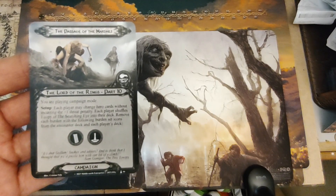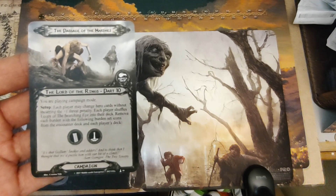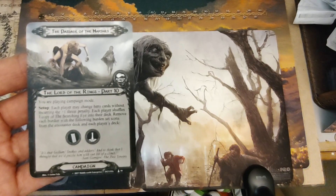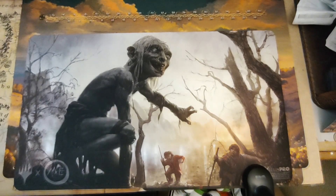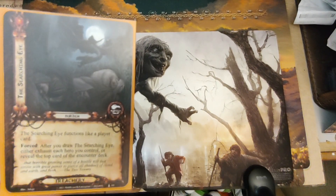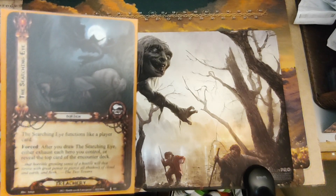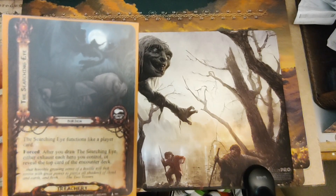Each player may change heroes without incurring a plus one threat penalty. Each player shuffles one copy of Searching Eye into their deck. Remove each burden with the following burden icons from the encounter deck and each player's deck. The Searching Eye acts like a player card — after you draw the Searching Eye, either exhaust each hero you control or reveal the top card of the encounter deck.